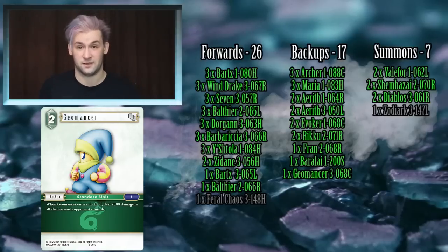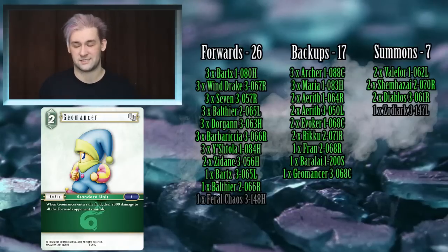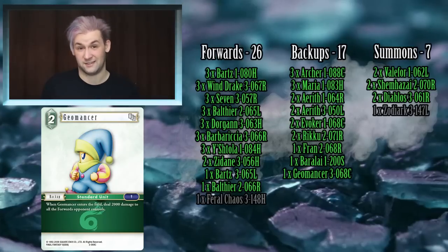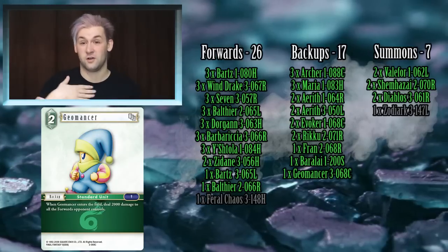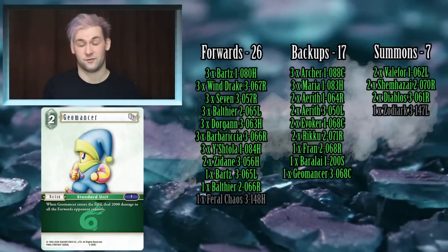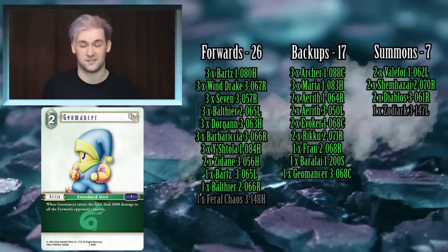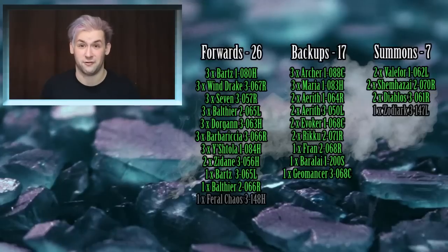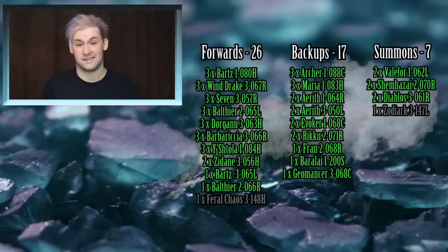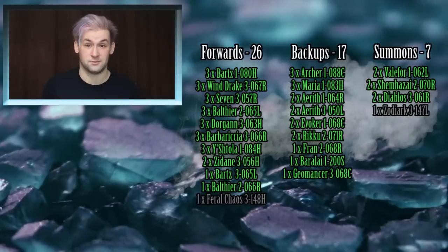Geomancer is pretty much only in the deck to benefit Balthier and Ishtola. You could easily drop it and run Oracle instead, which can activate all your characters but has a cost — unlike Baralai which gives a weaker effect for free. There are lots of options in this very malleable deck. You could go similarly to the US Nationals winning deck — I'll link it in the description from fftcgmognet.com — which runs all the Chocobos and the Chocobo engine with Zana searching Chocobos alongside Windrake. That's also really cool and very, very good.